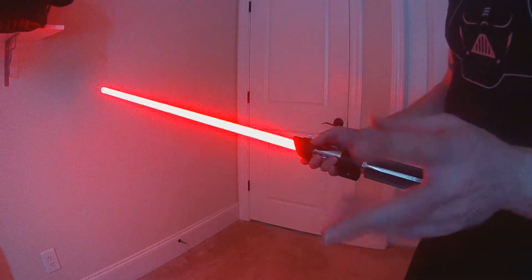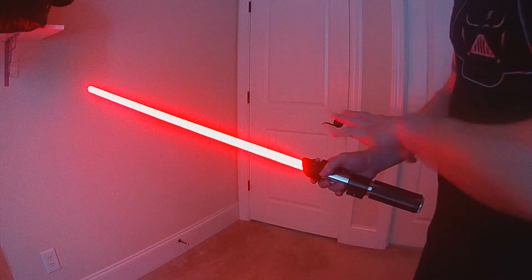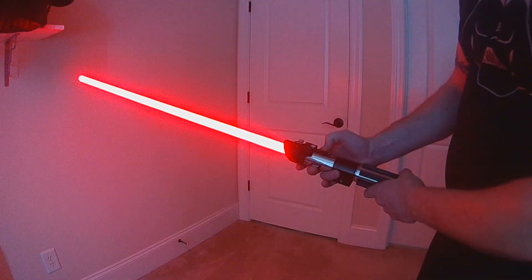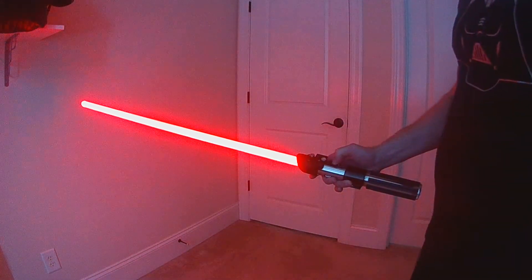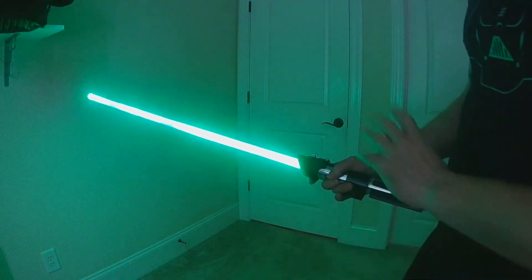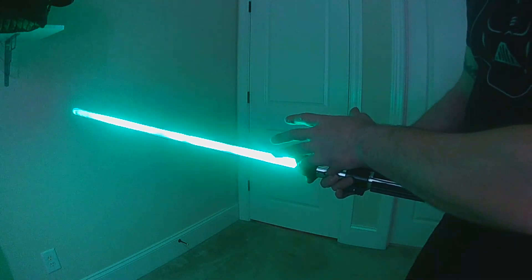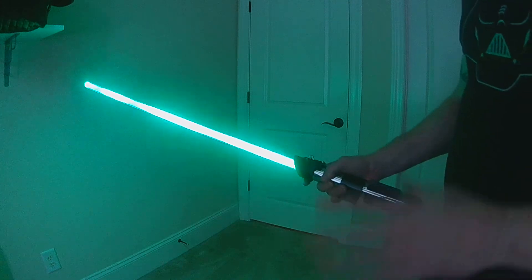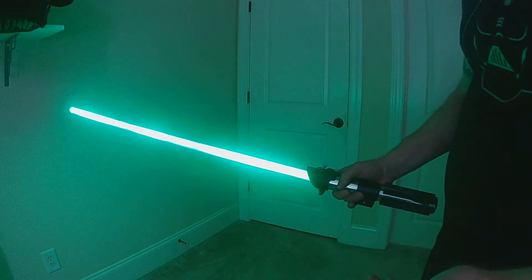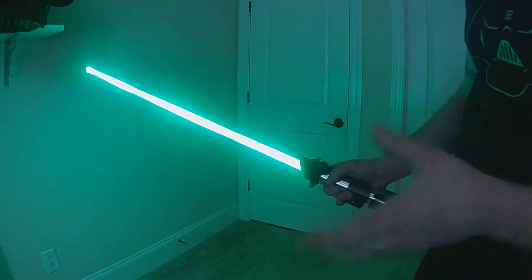Multi-phase is another optional addition via a define. It lets you jump between presets without retracting your blade. To use it, hold aux and twist while the blade is on — it jumps to the next preset, plays the font wave, and loads the new blade style. This lets you cycle through styles mid-use without powering down.